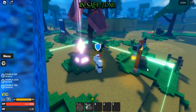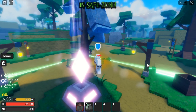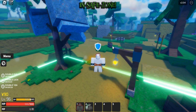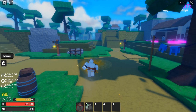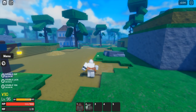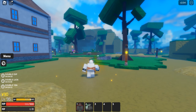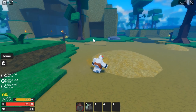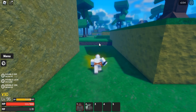The first time you spawn, hover around and you're gonna see barrels. Go straight, and more straight — you're gonna see a cave. That's the cave, so we're gonna go past it.